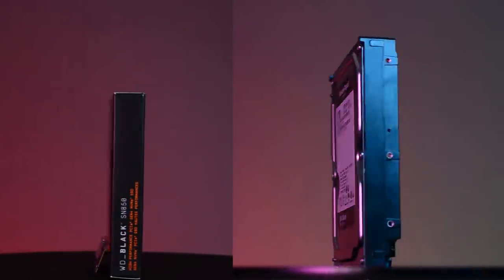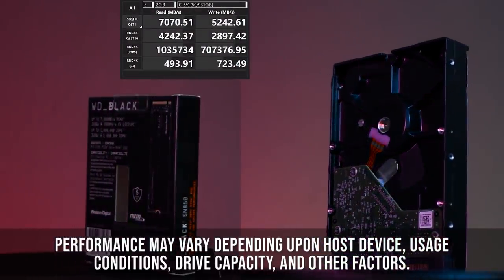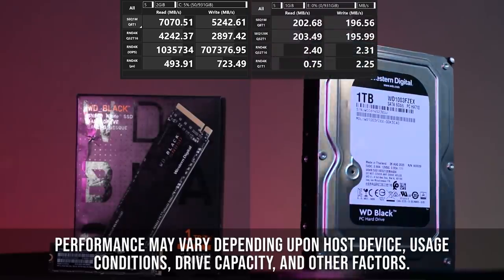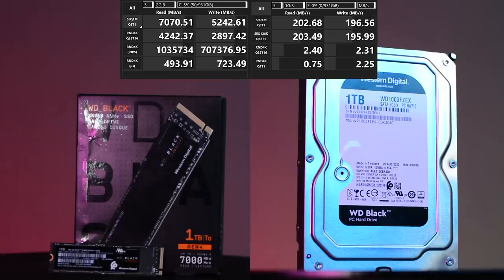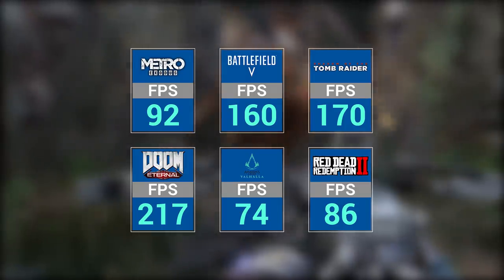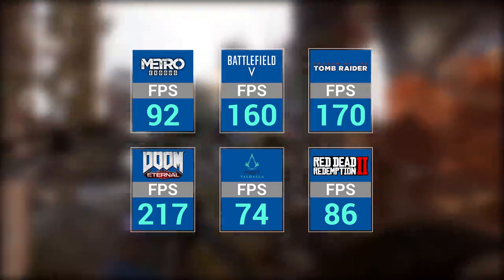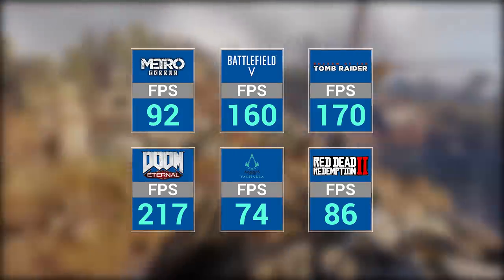We see that the SN850 finished the benchmark with read speeds of 7070 megabytes per second and write speeds of 5242 megabytes per second. Compared to the WD Black SATA hard drive, the WD Black SN850 1TB NVMe SSD performs 35 times better. Since we are also going to be gaming on this PC, we couldn't let this video end without showing you some video game benchmarks. We ran Metro Exodus, Battlefield 5, Shadow of the Tomb Raider, Doom Eternal, Assassin's Creed Valhalla, and Red Dead Redemption 2. Let's take a look at all the scores.